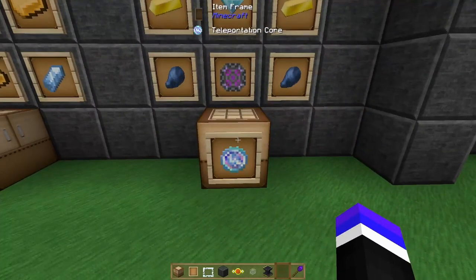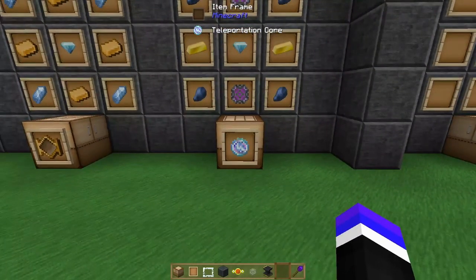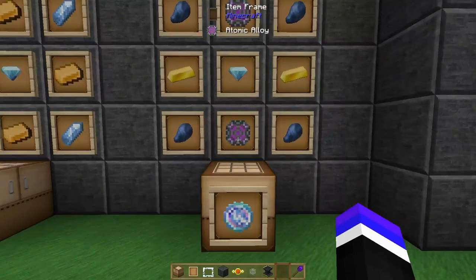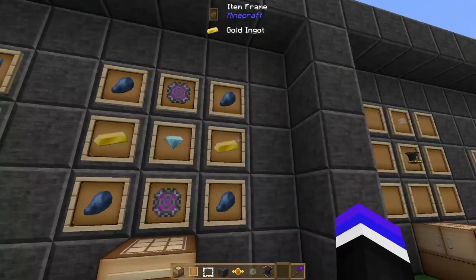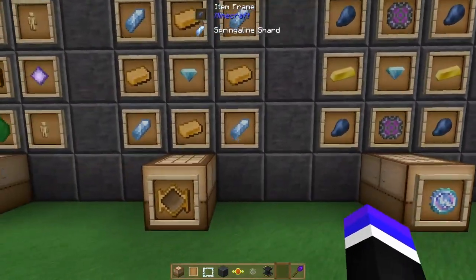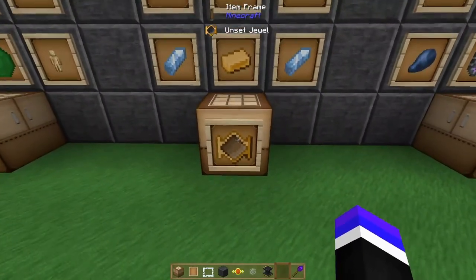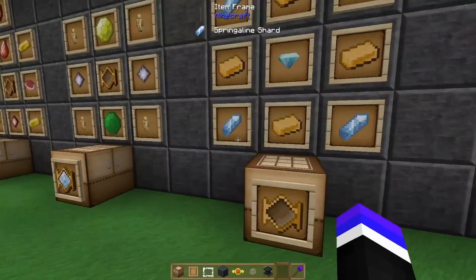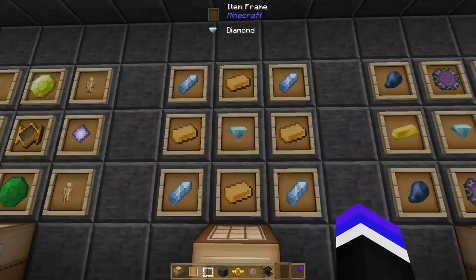Next, craft a handful of teleportation cores — you'll want at least three because each of the miniature portals requires its own specific core. The teleportation core is crafted using four lapis lazuli, two gold ingots, a diamond, and two atomic alloys. You'll also want to craft yourself a handful of unset jewels, which are four swift alloy ingots, four springoline shards, and a diamond.